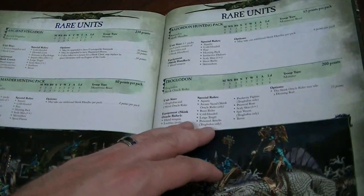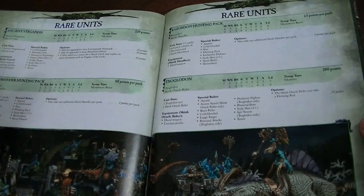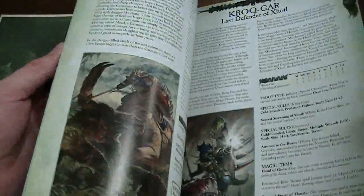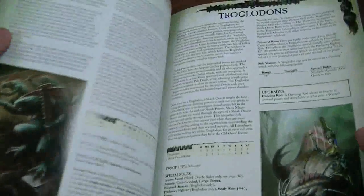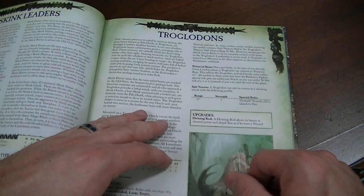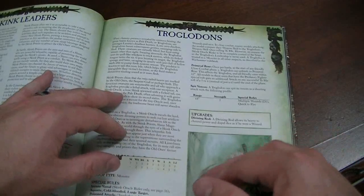The Troglodon is absolutely fantastic. It has poison attacks. It also has this spit attack, which I think is really cool. The spit attack is 18 inches, Strength 5, multiple wounds and quick to fire — so that's pretty awesome. You can upgrade the rider to have a divining rod, which allows him to channel, but I don't think that's great — 15 points for that. No thank you.